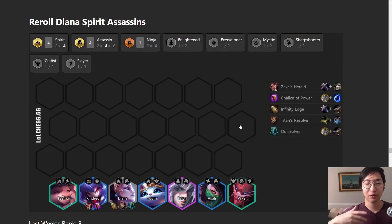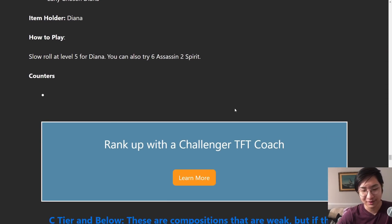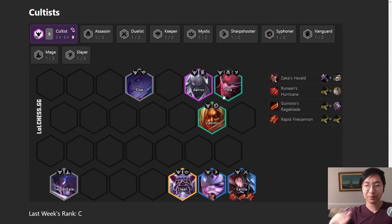Reroll Diana Spirit Assassins - Diana got nerfed so many times as mentioned in my patch preview, and reroll got nerfed, so just don't go for it. It's just not that fun to do anymore. Just go for Olaf and pivot into Samira or go for anything and pivot into Samira with some Deathblades - that's really what this patch is right now so far.